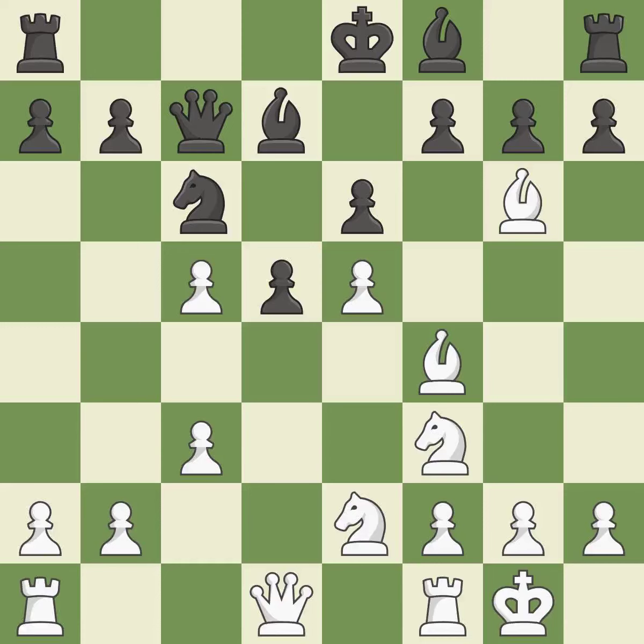This forces the opponent to double their pawns, which weakens their pawn structure. This is the only good move. This prevents the opponent from being able to win a pawn — it is a great move. Recaptures. This defends the attacked pawn; this is the only move that works. It is a great move.